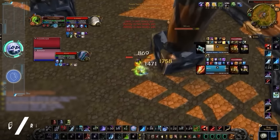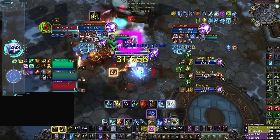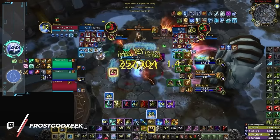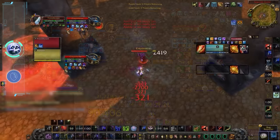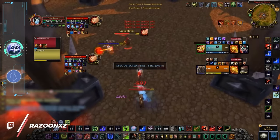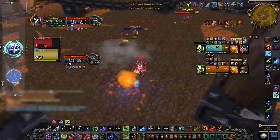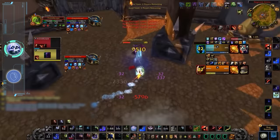First up we have our two Death Knight specs, and the placement of Frost might be a bit shocking. If you come from retail, Frost DK is one of the number one causes of air horns blasting in the grand arena, since the spec is one of the reasons why weak auras exist. Now in Cataclysm, Frost DK is definitely not as scary. Pillar of Frost is a big damage increase, but it's lacking some of the built-in utility that makes it so strong in retail. You're going to see much scarier damage in this video.